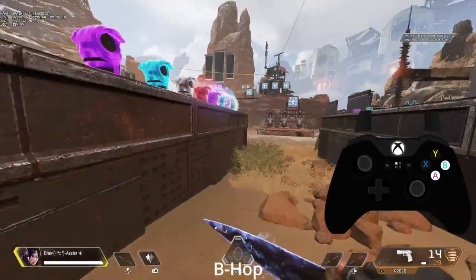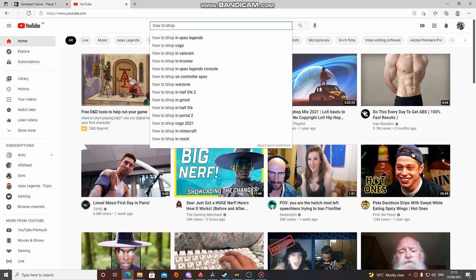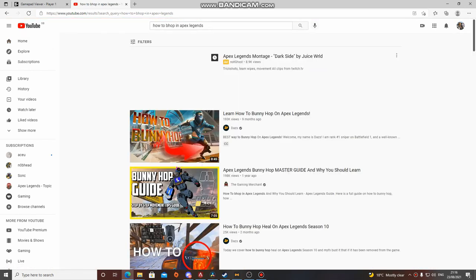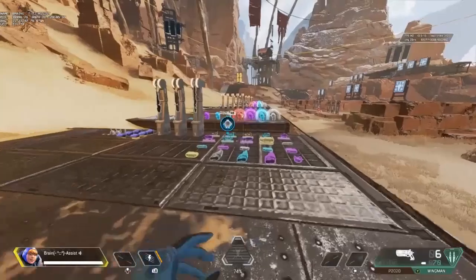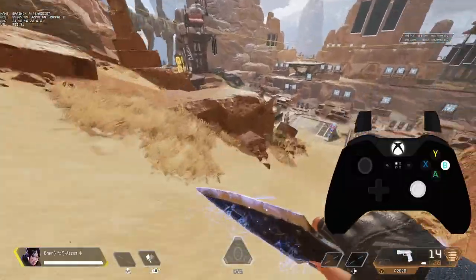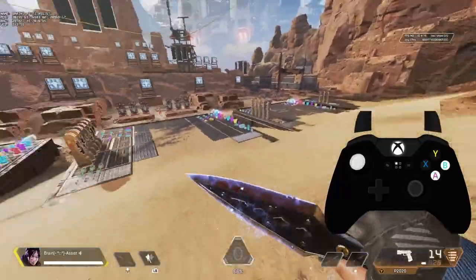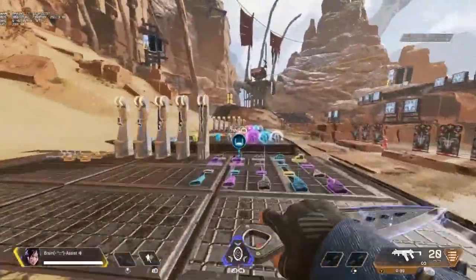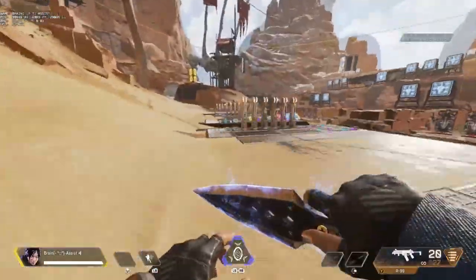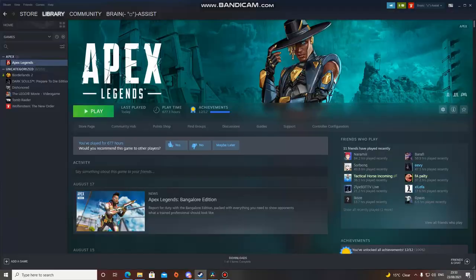I'm going to skip over the basic stuff like slide jumping and b-hopping — there's plenty of videos out there on how to do those things already. I'm instead going to focus on tap strafing and combining it with b-hopping and wall jumping. Tap strafing on controller is technically not possible — that's why this is only possible on PC. You're going to need to go to your Apex Legends tab on Steam.